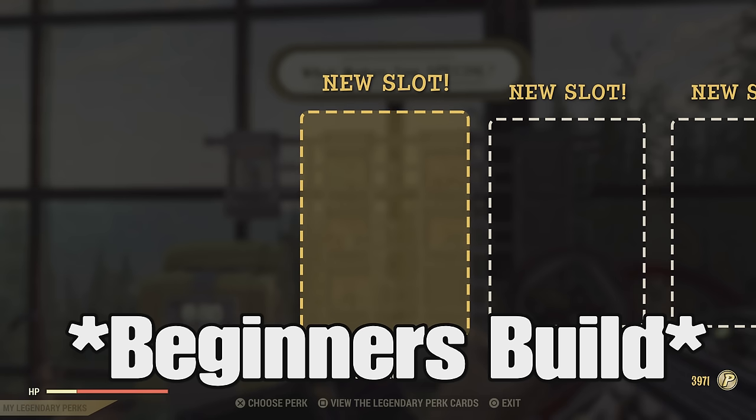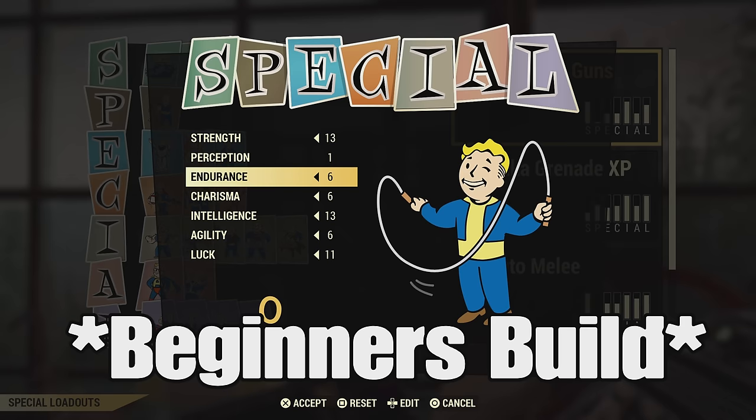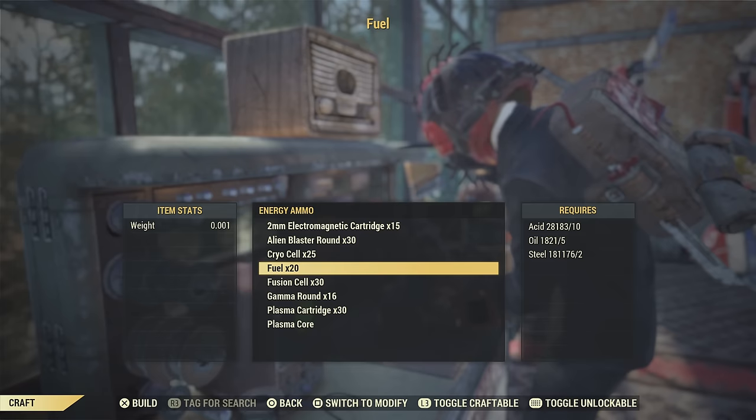Here's the beginner's build I put together with no legendary perk cards, in case you want to start working towards this build. If you're below level 300, you're still considered a newer player in my opinion — the game's been out for five or six years now. I hope this beginner's build helps you get started. You've got to start somewhere, right?